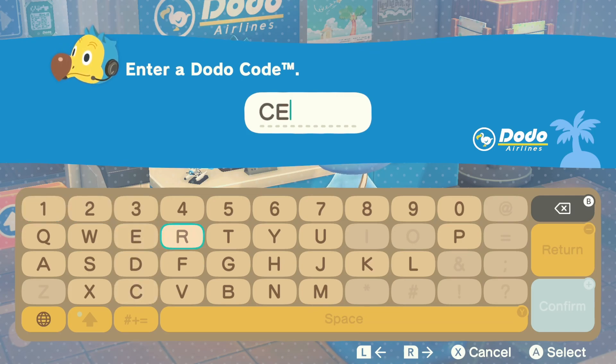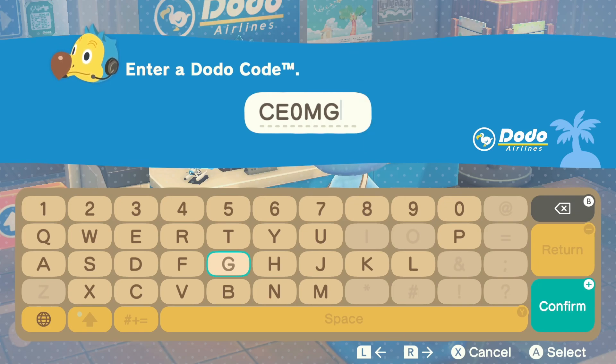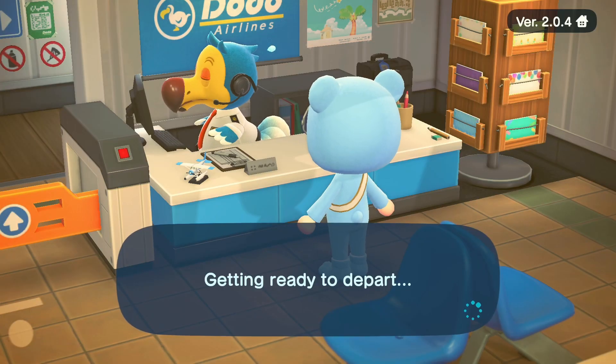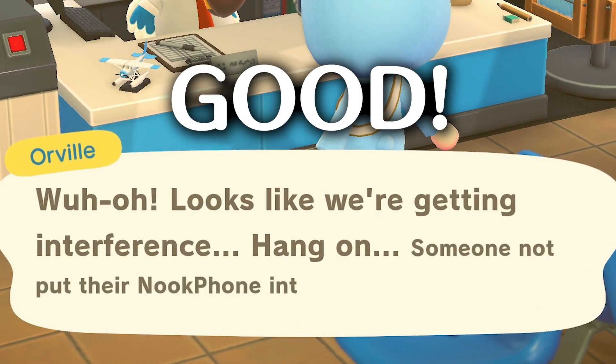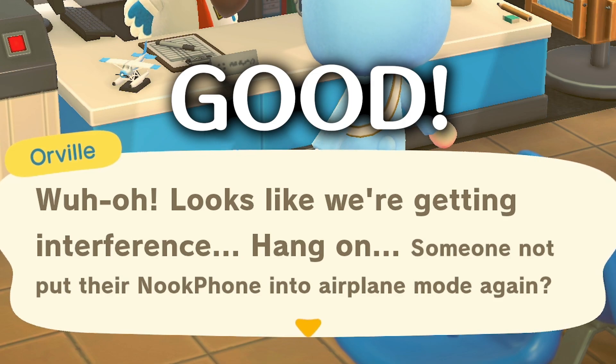I will be holding multiple rounds for 4–5 hours so as many people as possible can fly to my island. Each round will use a new Dodo code so it will change frequently. A trick to get better odds of flying to my island — because I do anticipate it will be quite busy — is to undock your Switch and use the touch screen to enter the Dodo code, which is much faster than using the joystick. Also, something very important to know: if after entering the Dodo code Orville says there's interference, this is good. This means you're in the queue to join my island, so keep selecting 'check again' — doing this over and over will eventually let you fly to my island. If you exit this menu, you lose your place in the queue.